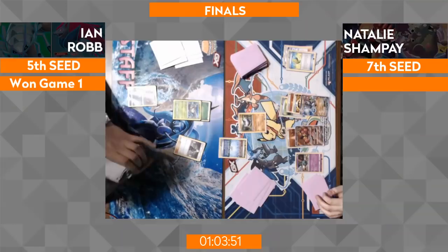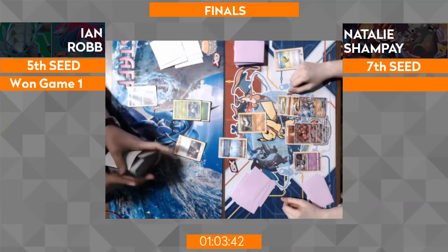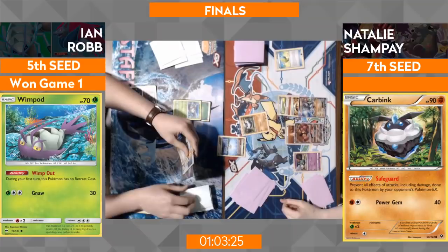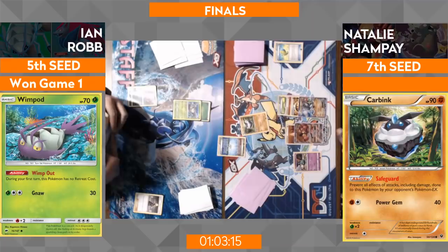Fantastic start — Buzzwole's ready to Jet Punch, Zygarde's ready to Cell Storm, and Carbink ready to maybe get out of the way and let them do damage. Worst case scenario, Carbink takes it on the chin and she still has two powered-up attackers; best case she gets to bring up an attacker and leverage it in the mid-to-late game. No explosive start from Ian — just a Cynthia this time, no Brigette on the opening turn. He might not have much in hand; he pulled the Mew out but the Mew is not so hot now with Buzzwole ready to take it on.